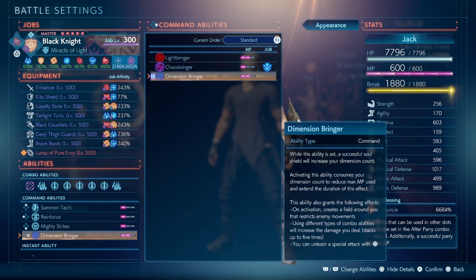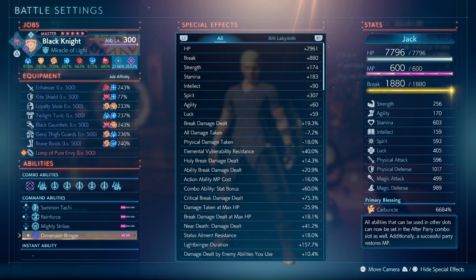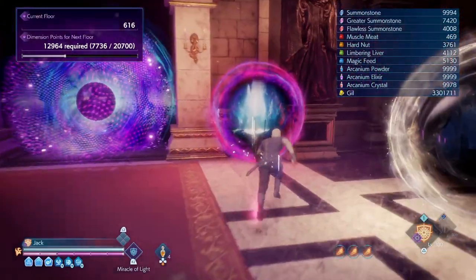I'm going to showcase the normal one — the non-soul-shield-stack version — and then the soul shield stack version. Do remember that my duration is increased by 157% for my Light Bringer, so it may not apply to your first experience, but I'll do my best.